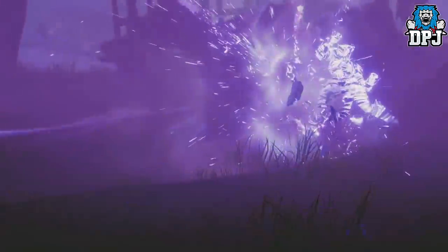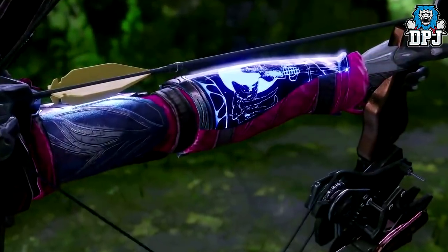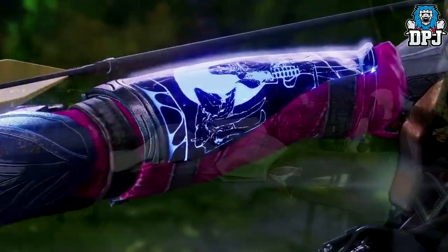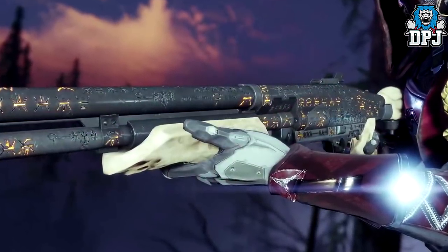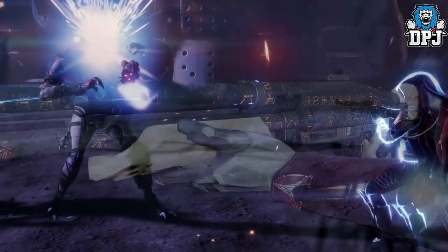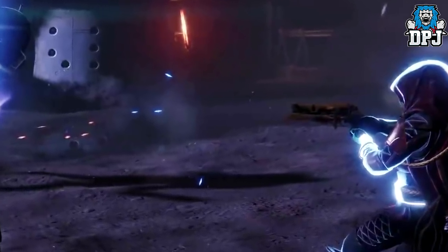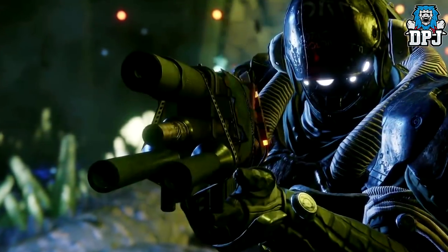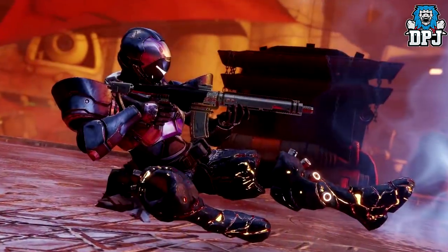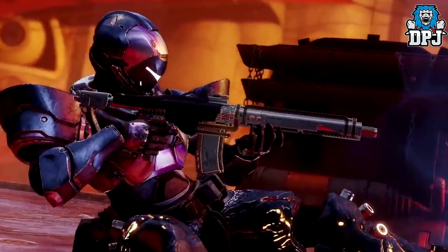We then see a selection of unconfirmed exotics, but most of them probably will be. We see a sleeve on this Hunter's arm piece which must belong to an exotic — it just looks too unique to be standard. We then see a shotgun with glowing text on it and what looks like bones. We see another unidentified weapon that kind of looks like a Drus's Promise, but guessing at this point. We also get another glimpse at the Cerberus+1, an epic-looking auto rifle with four barrels, and then an AR or SMG that looks awesome.